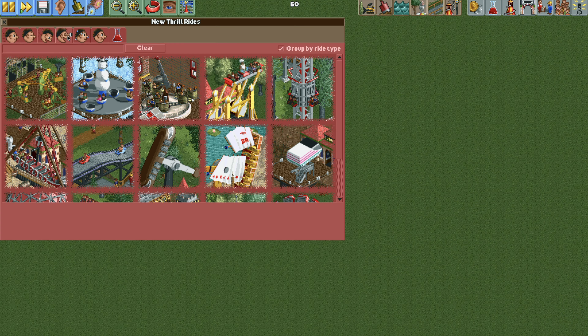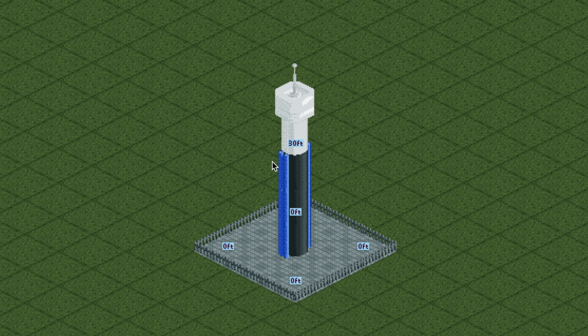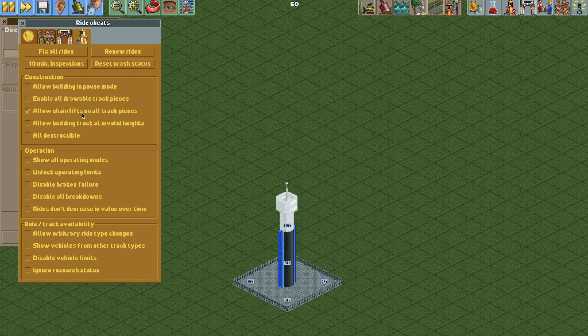To get started we're going to use the rotodrop ride, but please note that whichever direction this arrow is facing, the ride vehicles are going to face the other direction. Now we're going to turn on the following cheats: allow chain lifts on all track types, allow building tracks at invalid heights, unlock operating limits, allow arbitrary ride type changes, show vehicles from other track types, and disable vehicle limits.